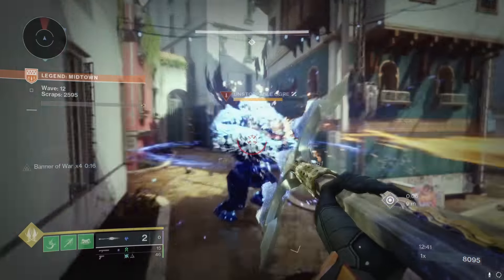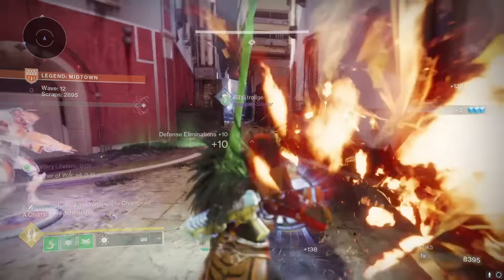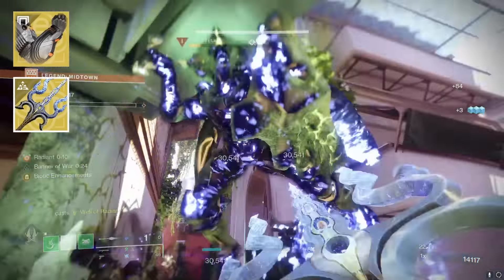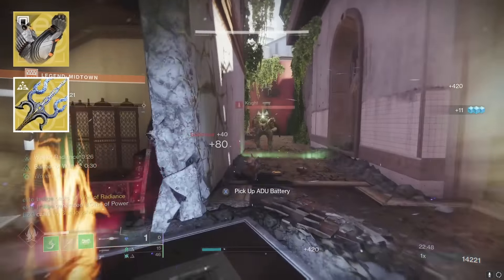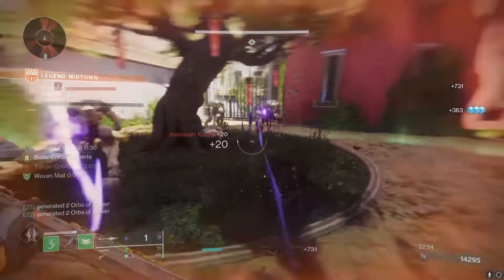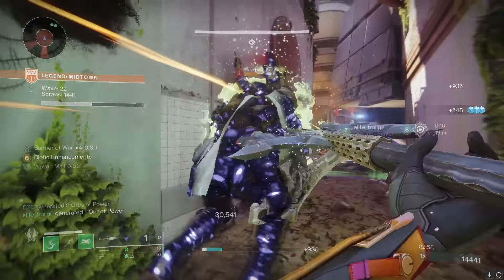I'll leave some timestamps down below for Hunter and Warlock if you'd like to skip ahead, but we're going to start here on the Titan. What we've got for Titan today is Strand Titan Synthoseps with the Winter Bite Glaive. You would never think to see a glaive in Legend Onslaught, especially when it gets to the later waves where enemies are like 30 levels above you. But trust me, it works wonders — this was by far the easiest 50 waves I have ever done.